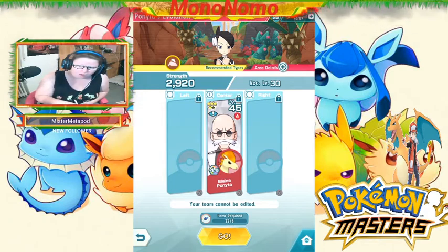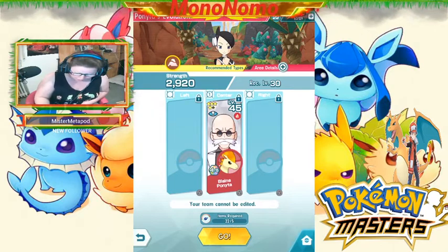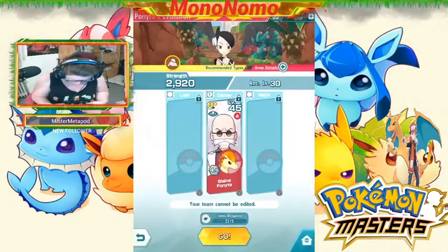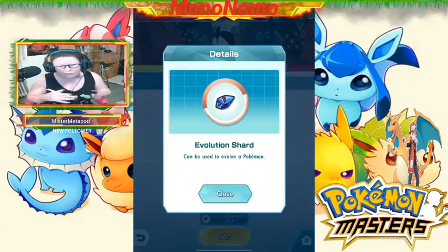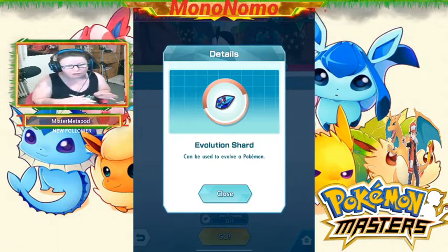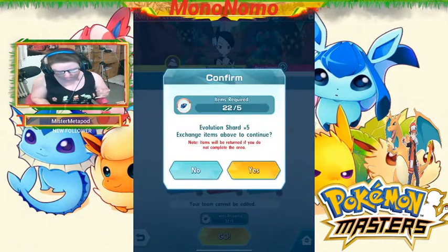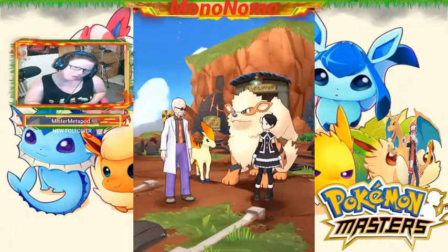For a Pokémon like Ponyta that only has one evolution, to evolve requires level 30. So you can level up to level 30, and then voila. Check this out — at the bottom it also says you need evolution shards for this Pokémon. Some Pokémon require evolution shards, some other Pokémon require evolution crystals. This one requires shards. I have 22, and it requires five of them. So just click yes, and voila — we got it, and we're going to get ourselves a Rapidash.